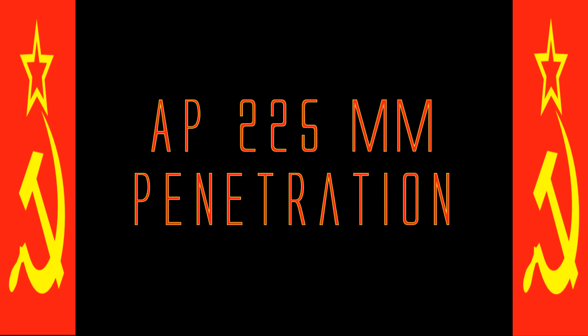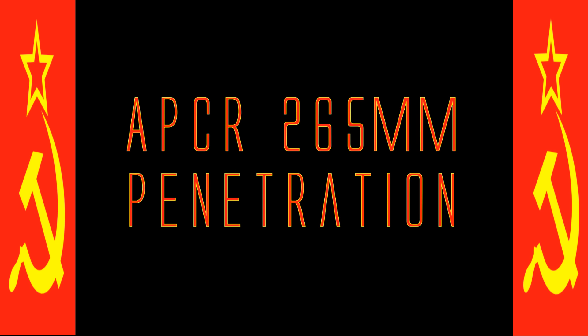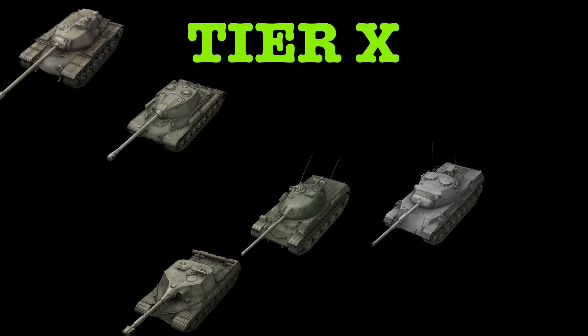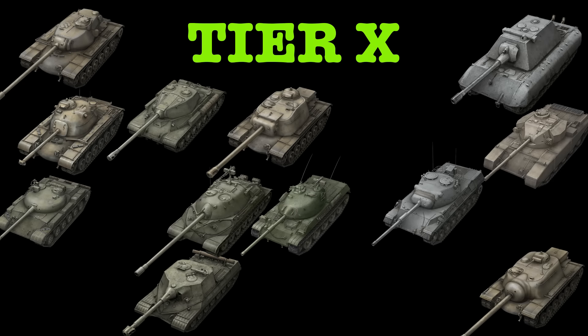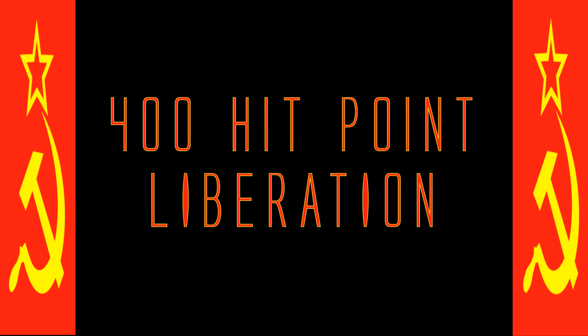Regular AP shells have 225mm of penetration and the AP-CR rounds are capable of slicing through 265mm of the toughest armour. With numbers like these, the IS-3 can penetrate the turret front of every tier 10 in the game. It will also liberate 400 hit points from your enemy's health pool on average with each penetrating shot.